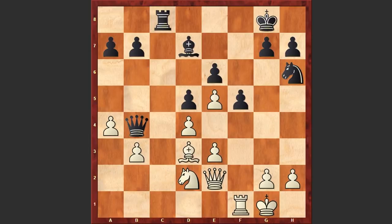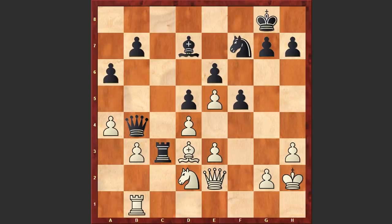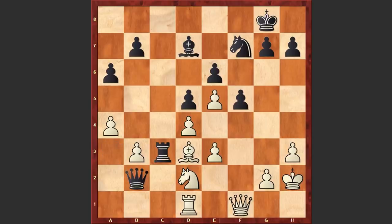Gradually Black's position is becoming better and white pieces are placed awkwardly. H3, Nf7, Rb1, Rc3, Kh2, a6, Qf1, Qa3, Rd1, Qb2. Black pieces are getting very active and this is going to be very hard for white to fight back. Qe2, Nd8.